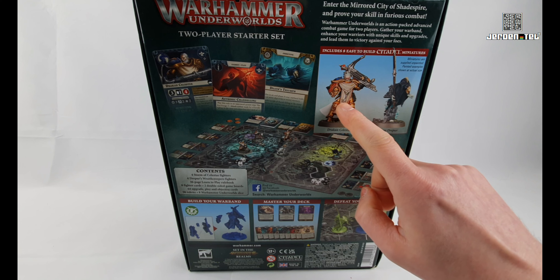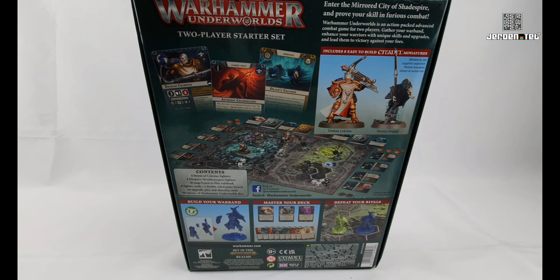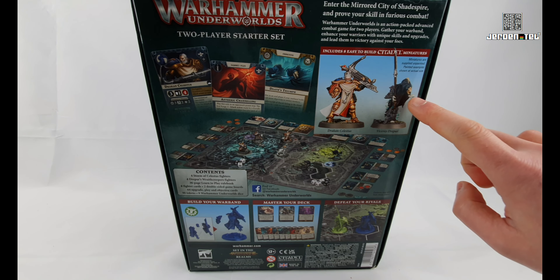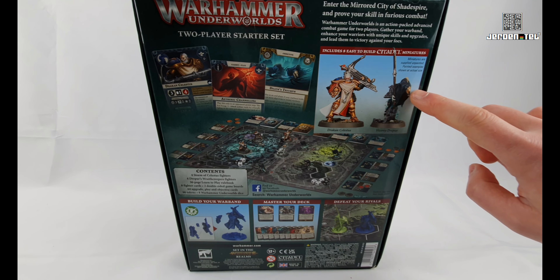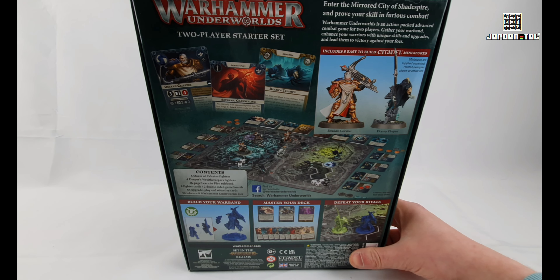We've got our Sigmarines — what are they called again? Storm of Celestis Fighters they're called, but I think the faction has an actual name. Please comment down below because my memory isn't worth crap. These guys are the Nighthaunts — they're like ghosty warriors. They're pretty cool. I think that's meant to be like a dead skaven because he's got the prickly spine and the long boney skull face. They look very cool, and apparently they've got names as well — Draken Celestis and Viceroy Drepper.